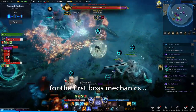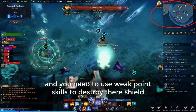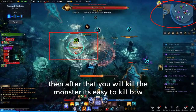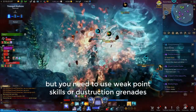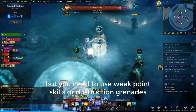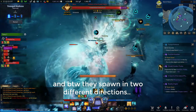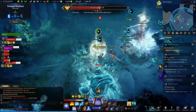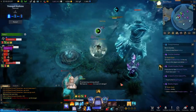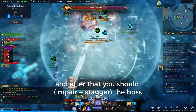For the first boss mechanics, he will spawn two small monsters. You can see them on the mini-map. You need to use weak point skills to destroy their shields, then kill the monsters — they're easy to kill. They spawn in two different spots, so one part of the group can go to the first monster and the other part to the second.